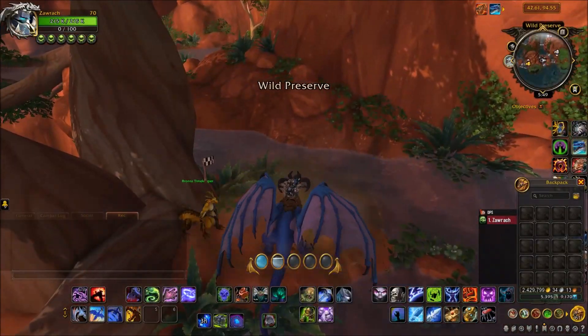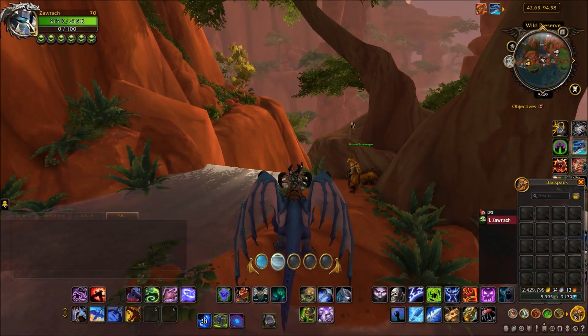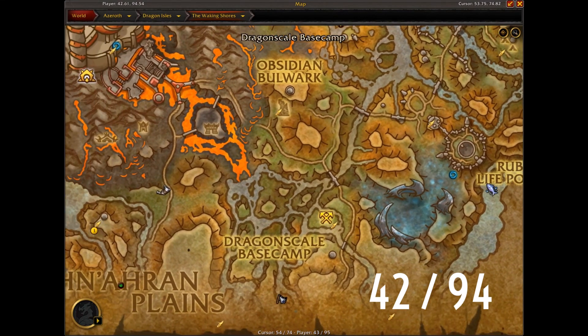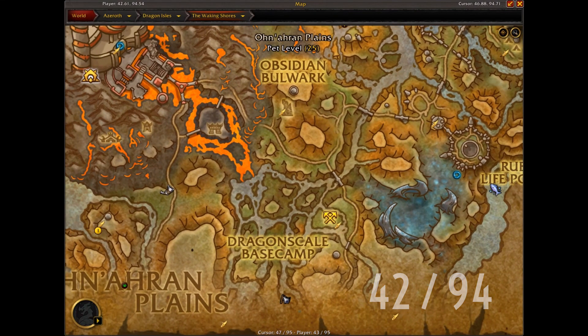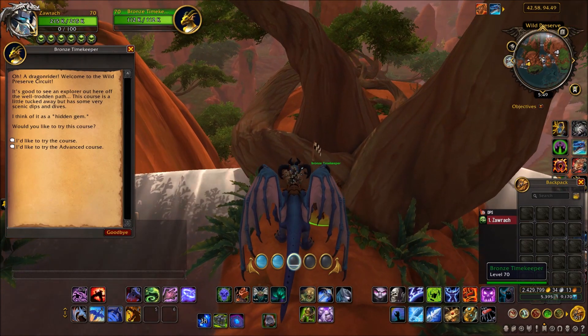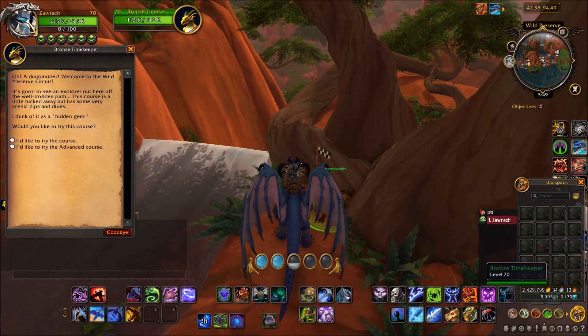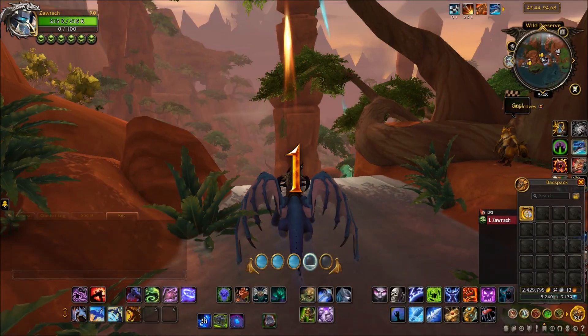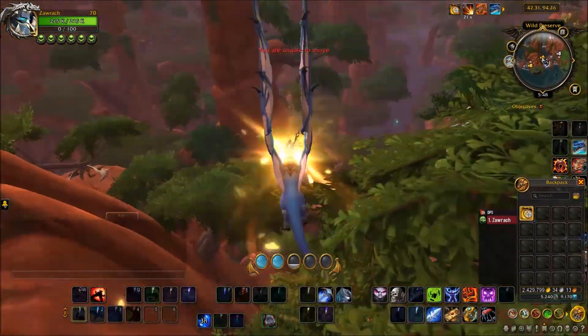Hey everyone, it's Sean here back at you with another dragon riding video. This time we're getting gold in the Wild Preserve Circuit — a little bit different to the previous Wild Preserve one. It's in a similar location but this one is right at the very bottom of the map. They have very similar names. To do your advanced races, you have to do your normal tour quest through the Dragon Isles.